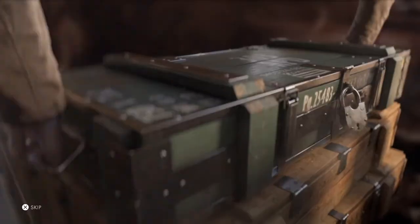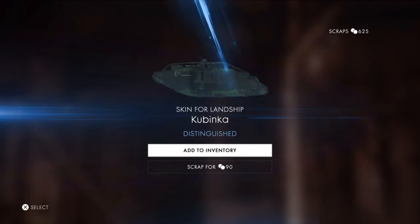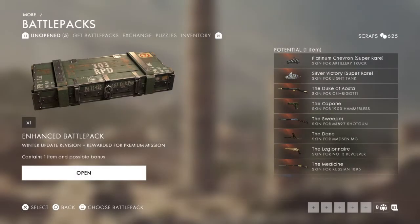I've got two of these packs. Oh, we got a blue this time. Finally - we got a land ship as well, one of the best vehicles I'd say. Nice, I'll take that. It's a blue, but I'll take it.